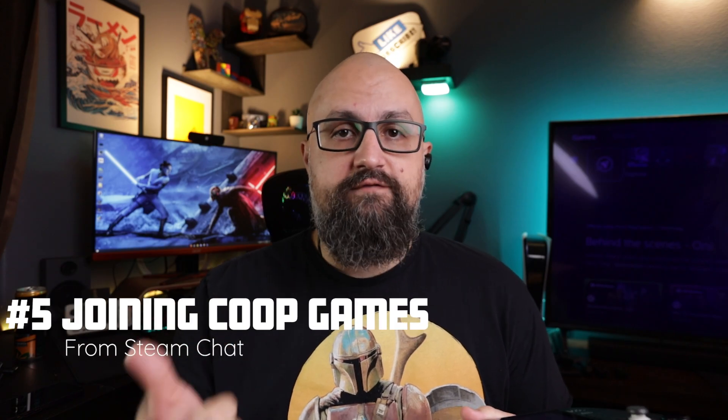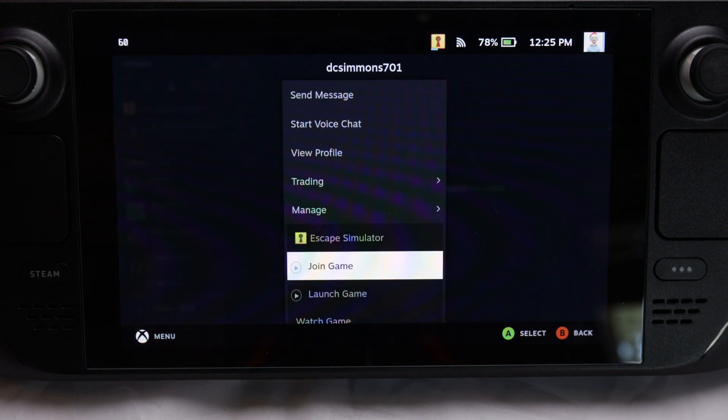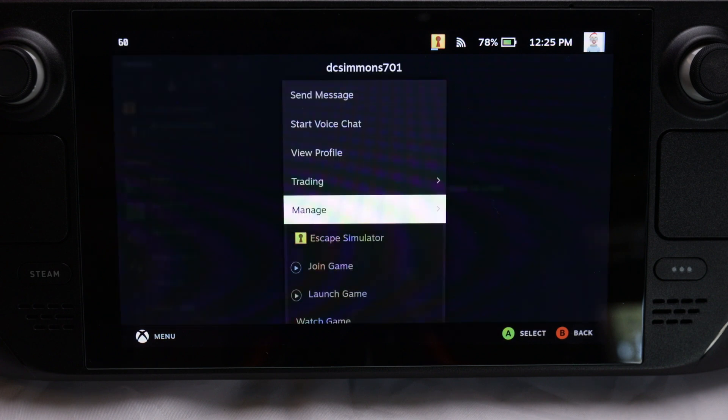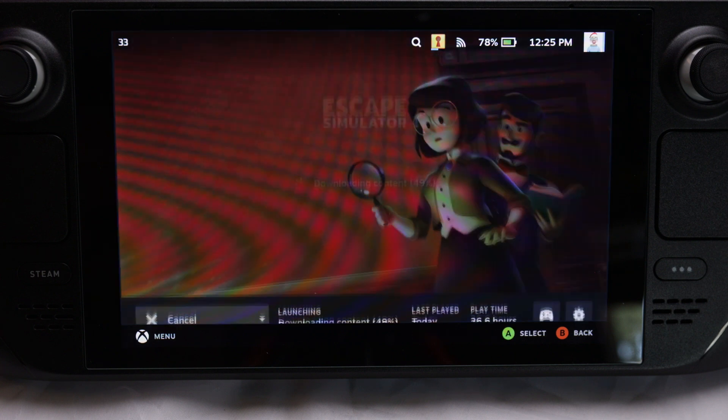Number five: how to join a co-op game with a friend from chat. While you're in the game — you have to launch it first — once it's loaded and you're ready, and your friend has opened up their lobby, hit the Steam button, go to Friends in Chat, go to that friend, and click on their name using the three-dot menu in the top right. Scroll down under the manage tab and you'll see options like join game, launch game, store page, or watch game. Click Join Game, and it should load you straight into their game.